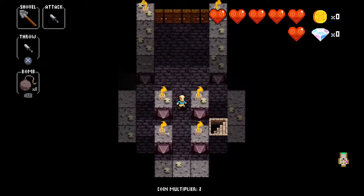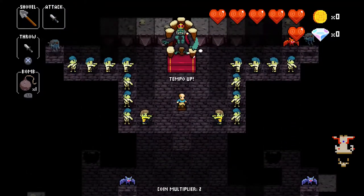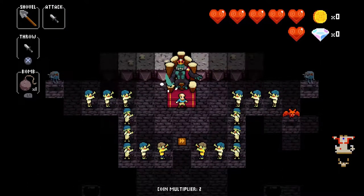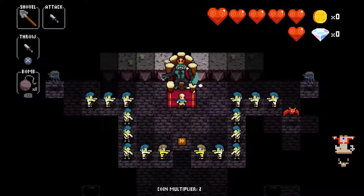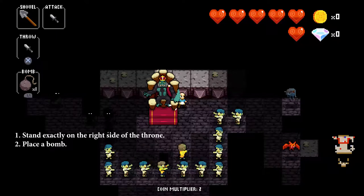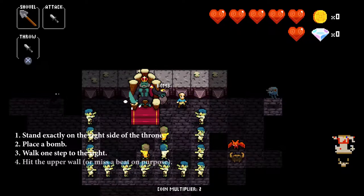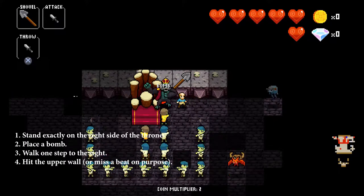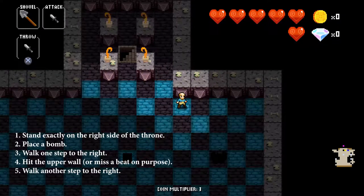The strategy itself is pretty simple. When you enter the fight, make your way towards the boss — there's no need to kill all enemies first. Once in front of the boss, stand exactly on the right side of the throne, place a bomb, then walk one step to the right. Next, hit the upper wall or miss a beat on purpose to lose the multiplier, making King Konga leave his throne. Walk another step to the right and this will instantly kill King Konga, winning the fight.